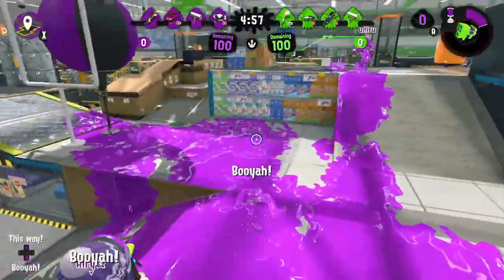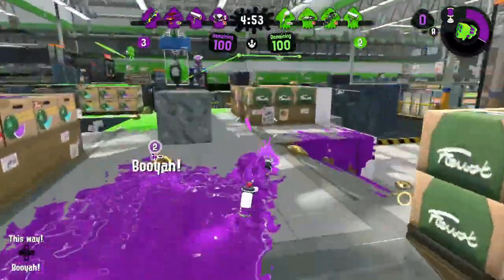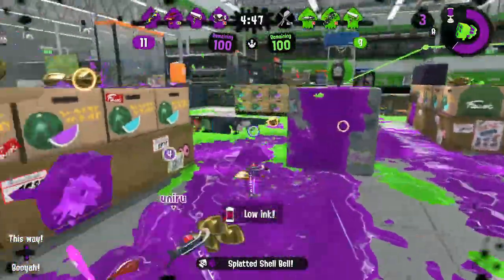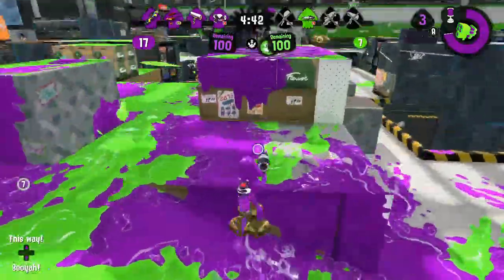The Kensa Splattershot comes equipped with a sub-weapon of Suction Bombs and the Tenta Missile Special. It builds Special in 180 points. Suction Bombs are the most expensive sub-weapon, and for good reason — they can shut down an alley or path for two seconds after they are thrown, which is a long time in Splatoon.